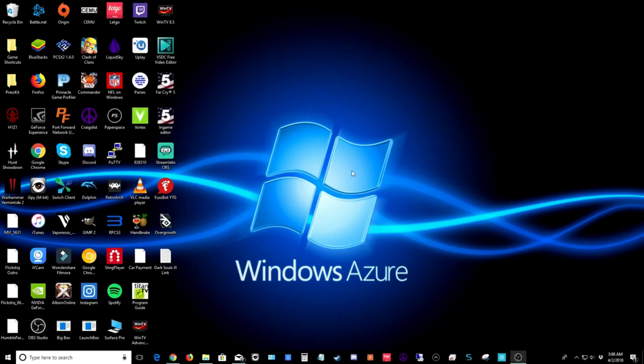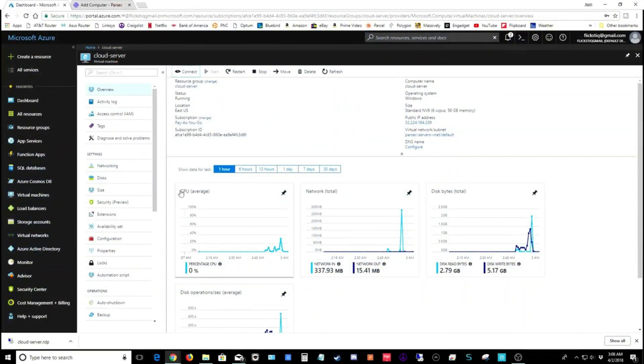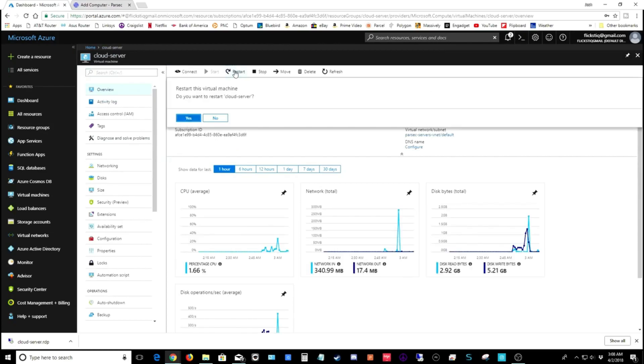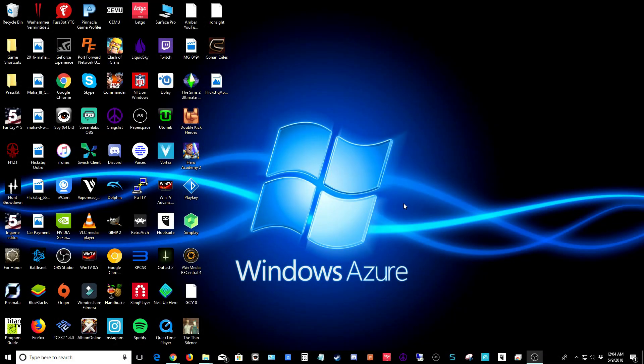We're ready to make a few changes from the home side. Go back to your Microsoft Azure dashboard at portal.azure.com. From there, select your cloud server and restart it. Normally when you go to portal.azure.com you load up to the dashboard, choose your cloud server from there, and then restart the server.